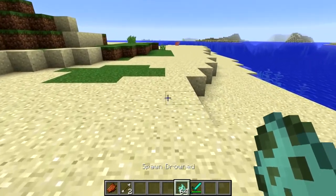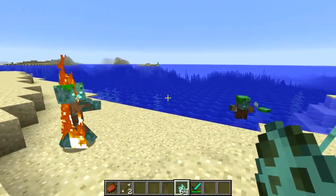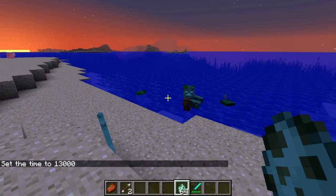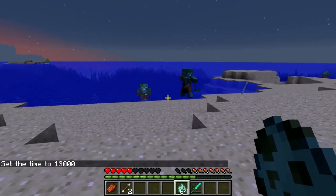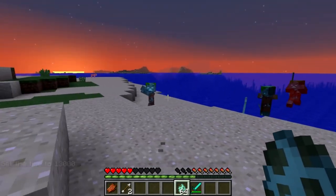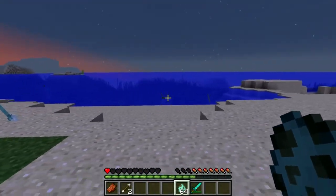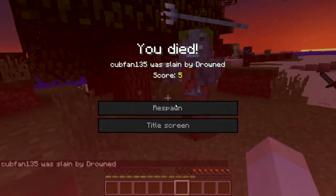A couple more things about the drowned mob: it's actually an undead mob, meaning it will burn during the daytime. However, at night the drowned mob will actually track the player and will come onto land and pose a threat to players on land, since obviously it doesn't burn. They can both throw tridents from the water and also attack you by simply coming onto land and meleeing you.